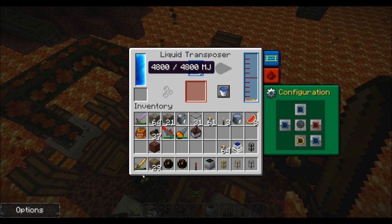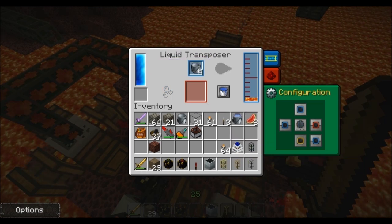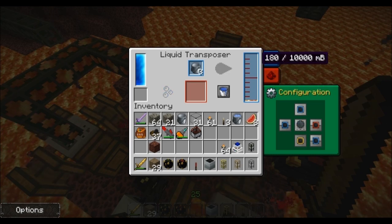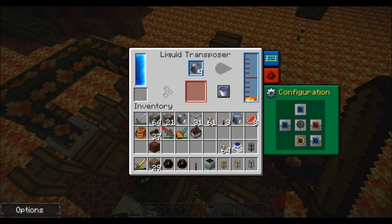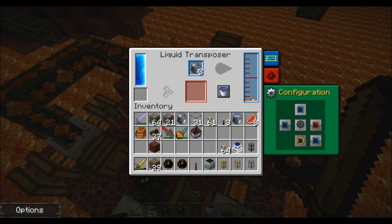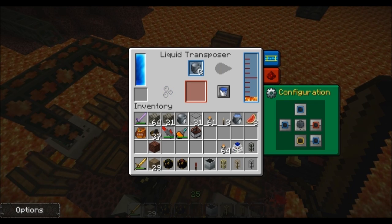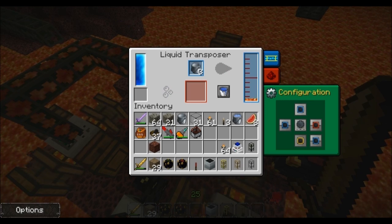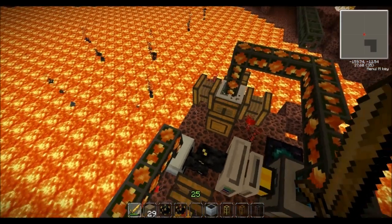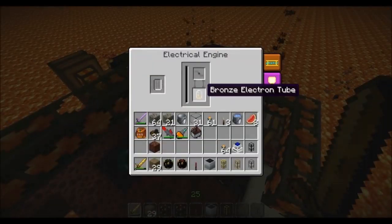The transposer energy on the left is how much power you've got in the transposer — it needs quite a lot. So we've used an electric engine with a geothermal motor from the lava, because redstone engines just weren't cutting it. On the right hand side you can see the lava storage that it can internally store. The configuration panel down the green button lets you change the inputs and outputs to any colour you want. The blue connections are for liquids coming in and buckets coming in, and the red is for your output whether that's filled buckets or empty buckets. You can have a couple of engines on them, but in this case we're managing with just one electric engine with a bronze electron tube upgrade.